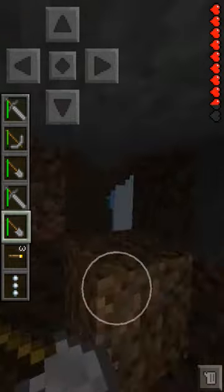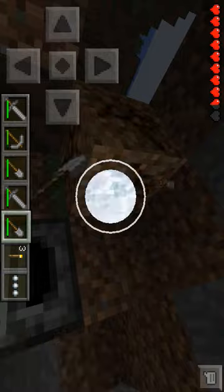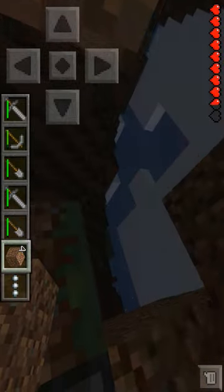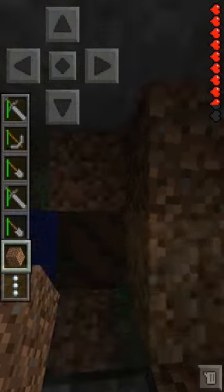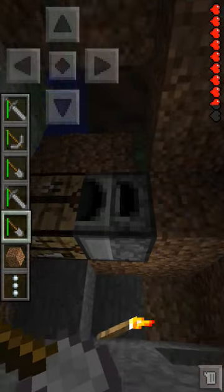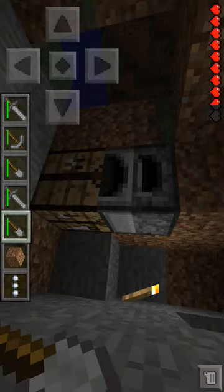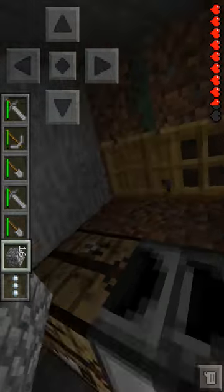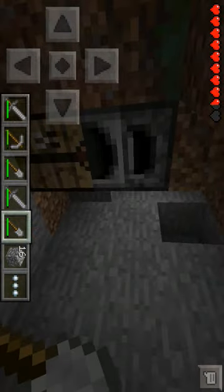There. Now let's put dirt. And let's put a door. And there, you have yourself a hiding hole. It's clean, it's neat, it's efficient, and ready for your first survival.